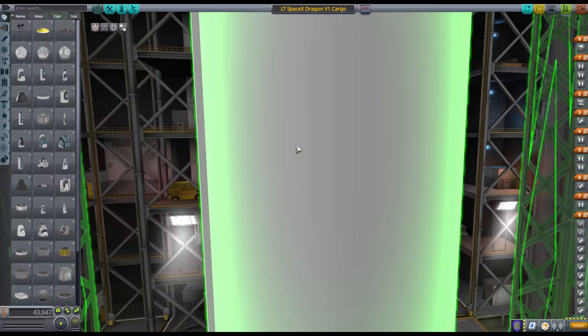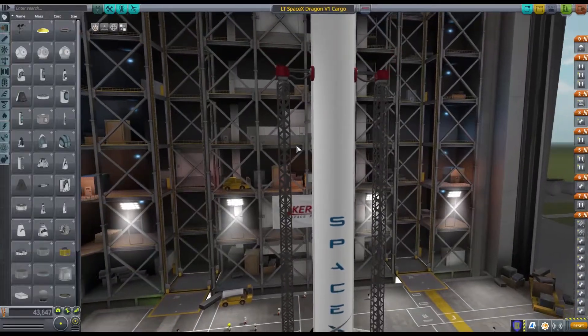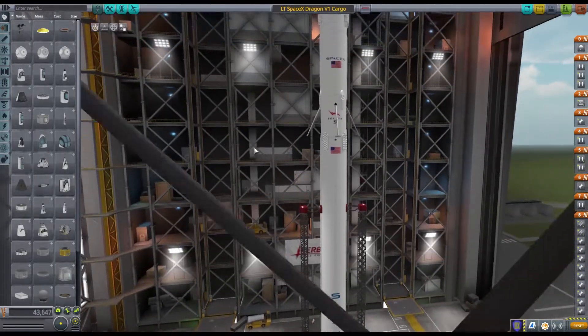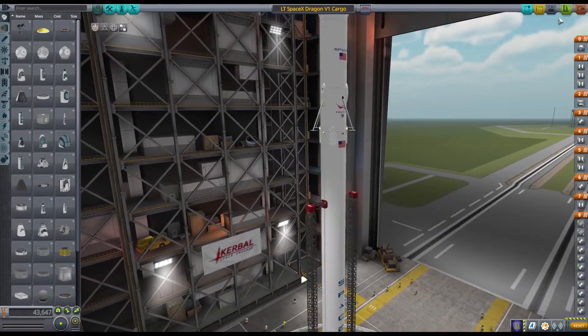Hello everybody, it's Boy6y and welcome back to Kerbal Space Program. Have a look at this guy — we're playing the SpaceX mod. This is really cool. Let's scroll all the way up — you can see there's a massive rocket. This is a SpaceX cargo transporter. We're gonna launch this off the launch pad. We're gonna do the desert one — the desert launch site. Let's try this guy out, it's gonna be really cool.